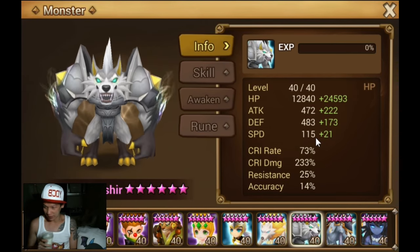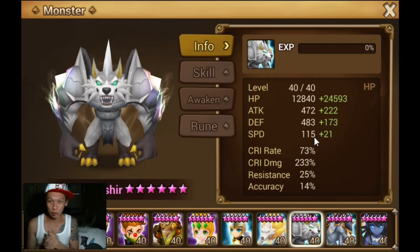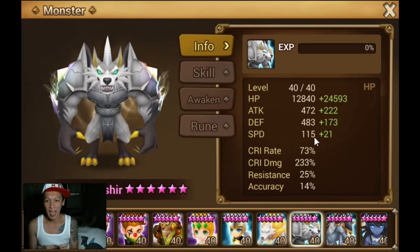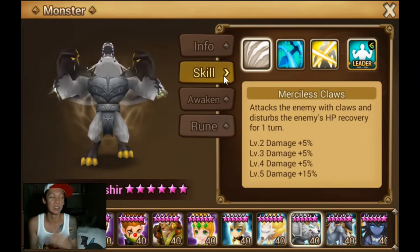What's up guys, YDCB here with some more the best action, and due to popular demand today we're gonna be doing the best Asher. Asher's the light werewolf, right? Let's take a look at the skills first and just talk a little bit about what he does.